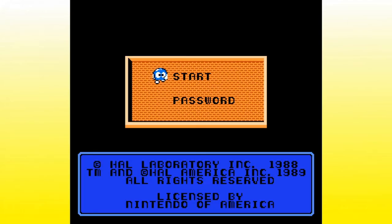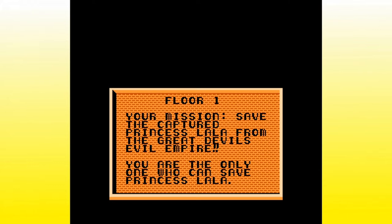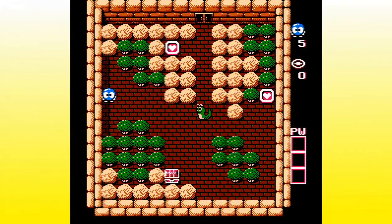We're not going to watch that seizure-inducing intro again. We're just going to start the game. We're going to go into the first floor, try to get one floor done per day — there are 10 floors. And if I'm given to understand correctly, no final boss fight. Your mission is to save the captured Princess Lala from the Great Devil's Evil Empire. You are the only one who can save Princess Lala.